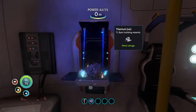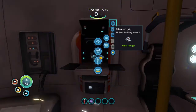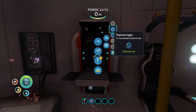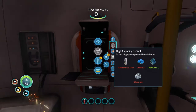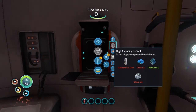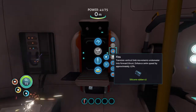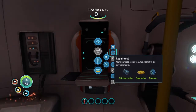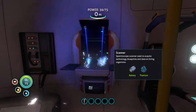Some nice titanium. I like that they use titanium rather than iron or steel. High capacity O2 tank - we just need another silver and then some glass. I can make glass out of quartz and we know where quartz is, so that's very doable. And I'll make the fins to get rid of some of this excess silicone rubber.